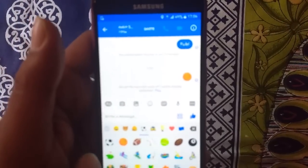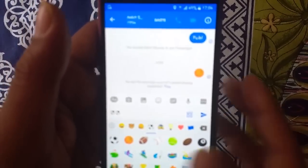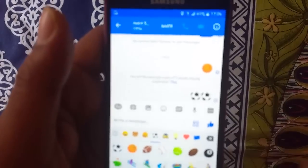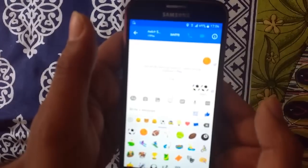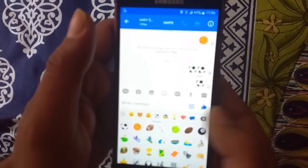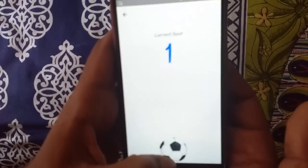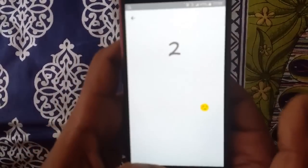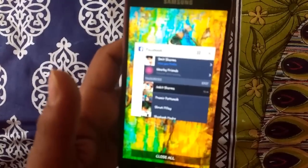This also works with the football emoticon. So I have sent him the football now, and when I click on the football it will take me to another game. So these are the two games hidden in the Facebook chat, and I hope you will enjoy playing these games.